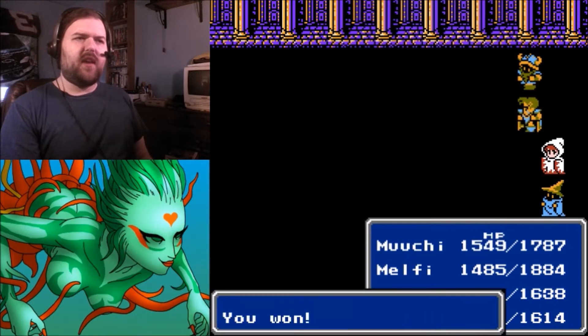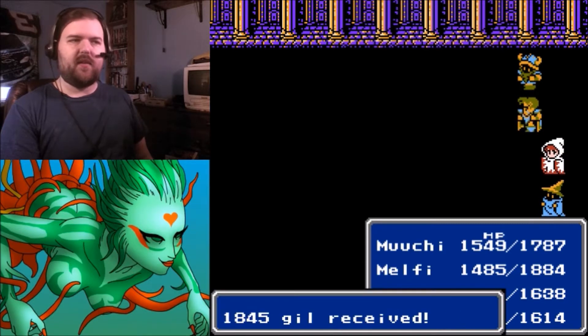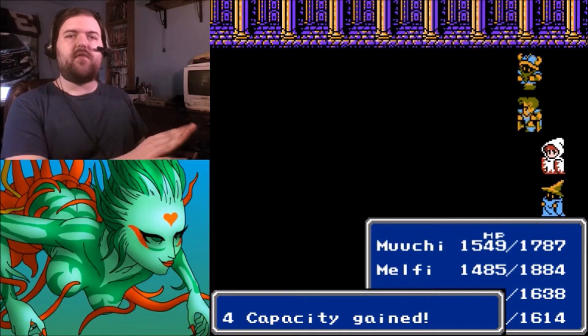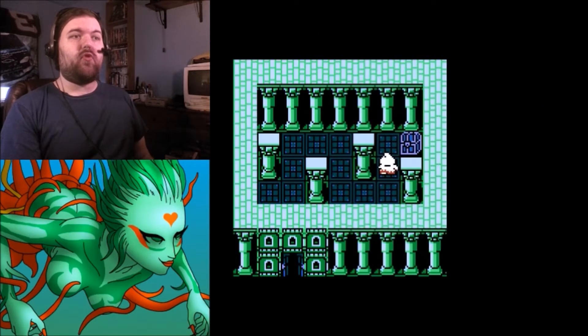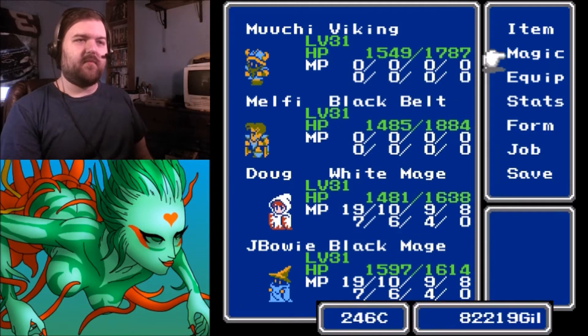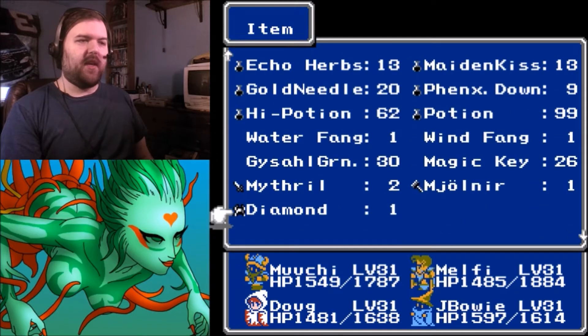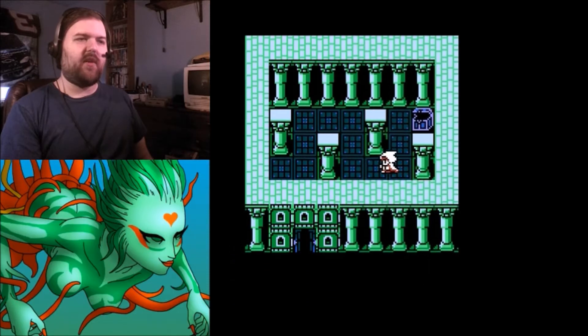I went back in and grabbed the Defender, by the way — I didn't know it was there because I missed that path the first time. If you want to find it, just go to the second floor and head northeast, can't miss it. But the enemies there were super tough — they gave thousands of experience per battle. Found a Diamond Helm, but I think Moochie already has that and no one else can wear it.